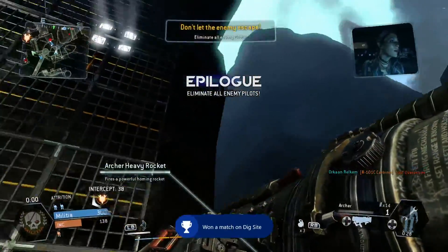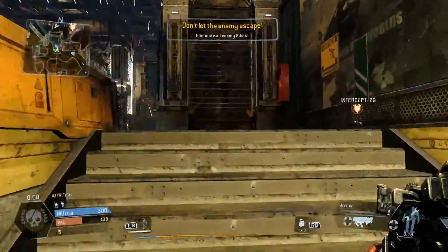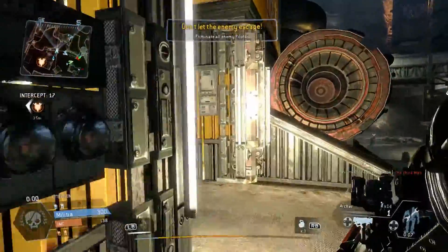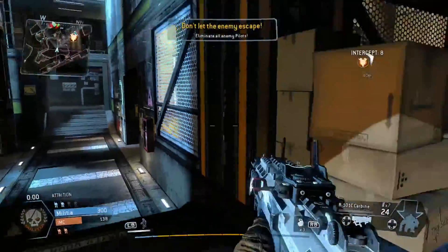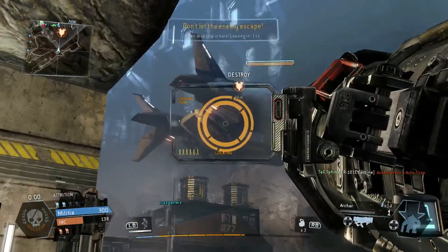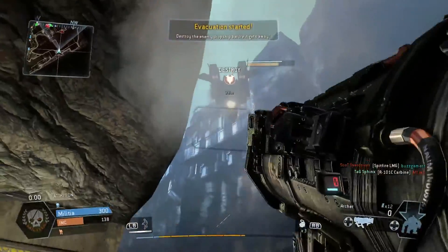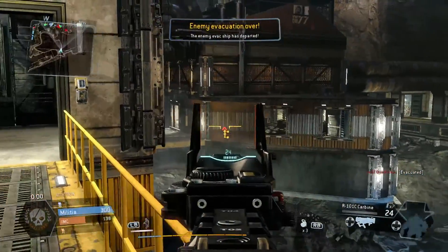I'm detecting incoming IMC dropships — take out the IMC before they have a chance to escape. The IMC will be heading towards the evac point, don't let them escape. The enemy dropship has arrived — destroy it before they get away. Alright! Oh my God.